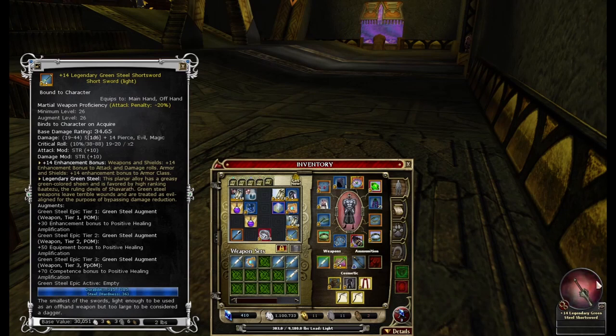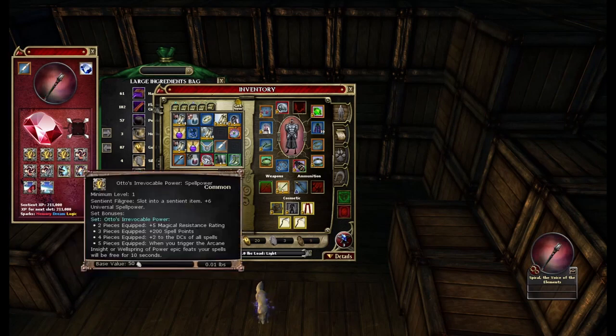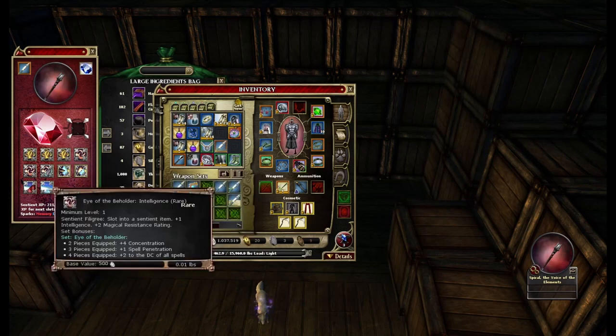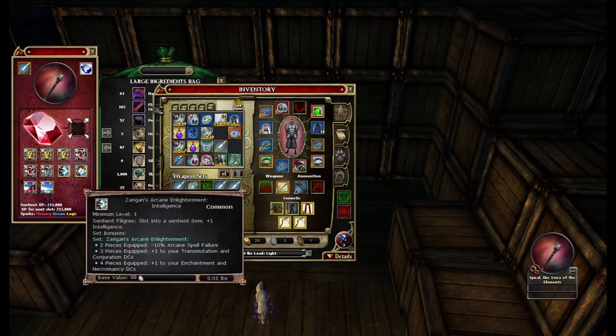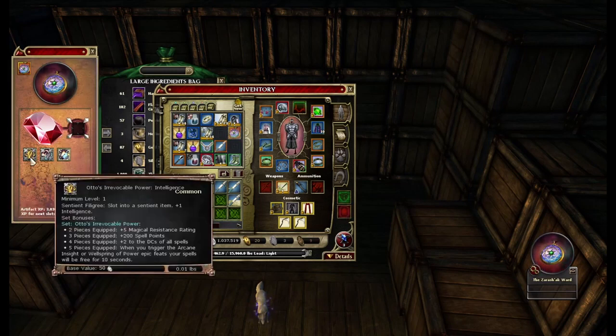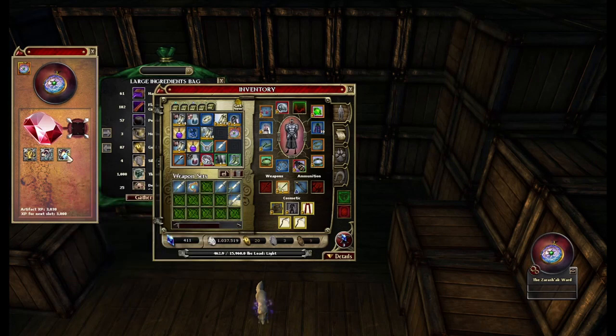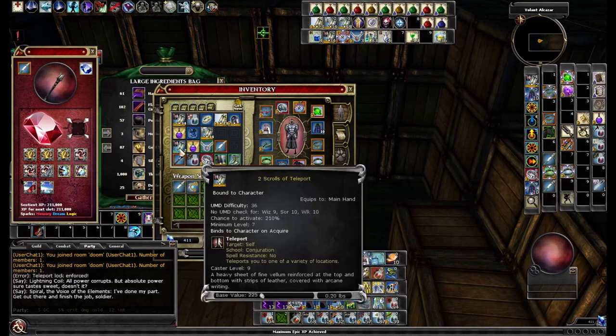Affirmation lasts 1 minute and cannot be refreshed until the minute is up, at which point you can refresh it again. For Filigrees on my weapon, I'm running Autos PRR, Intelligence, Spell Power, Beholder Spell Power, Intelligence, and Raid Eye of the Beholder plus 2 Intelligence, Zargon's Raid Intelligence for plus 2, Frozen Wanderer Raid for plus 10 PRR, and Frozen Wanderer Cold Spell Power. For my artifact, I'm running Autos Intelligence, Eye of the Beholder Raid plus 2, and Zargon's Raid plus 2. From Filigrees I'm getting 5 DCs, 5% crit damage to cold, and 12 Intelligence, so 11 DCs total.